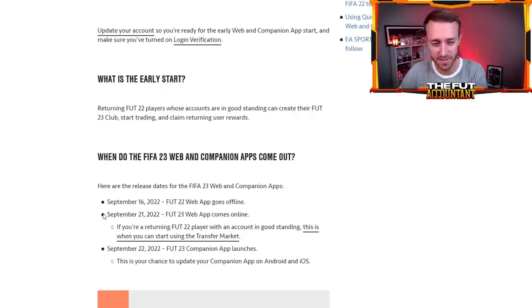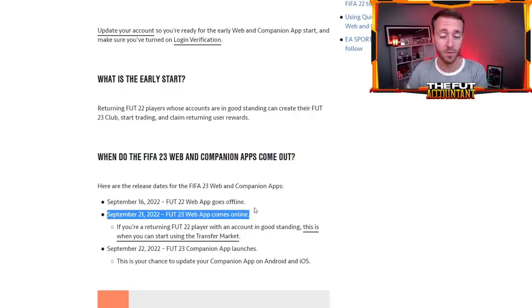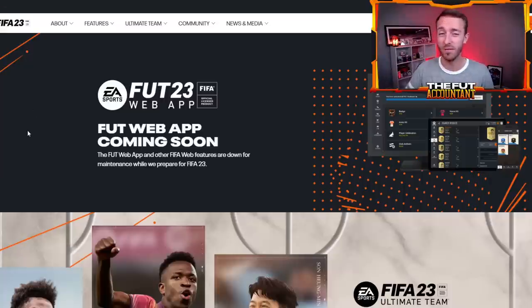EA Sports didn't even officially mention this. I'm going to link this article down below — it's from the EA Help website and it's actually our only communication from EA about when the web app is coming, which is a little bit weird. We never got an official pitch notes article or anything telling us officially when the web app was going to drop except for that web page. So it should be around 6pm UK today.